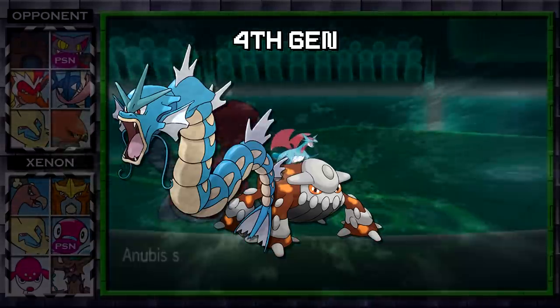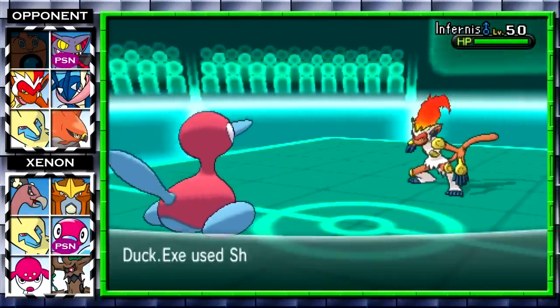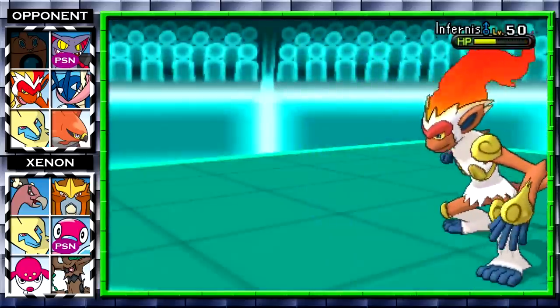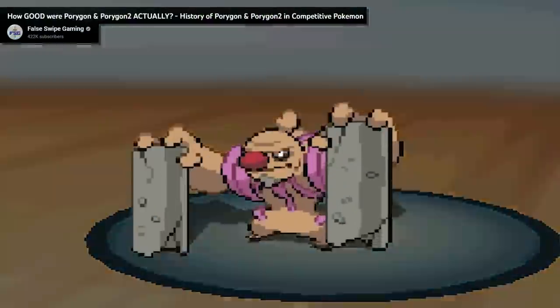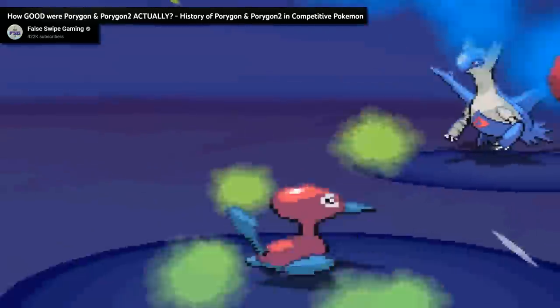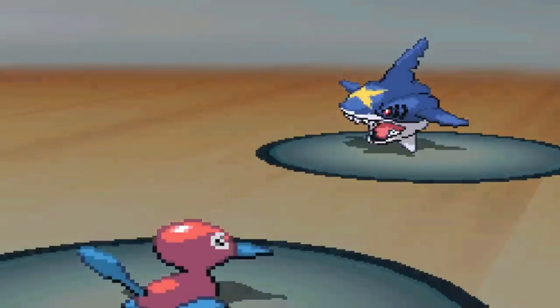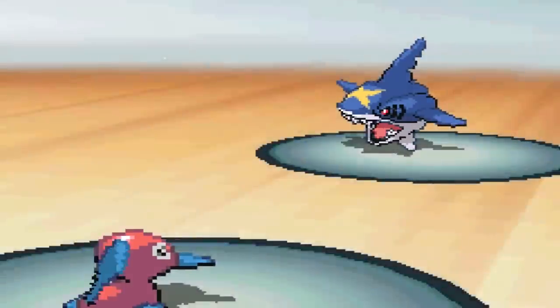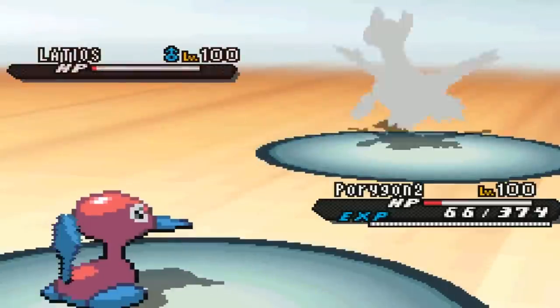However, once the Eviolite enters this picture, it's no contest. Porygon-Z can't take hits anymore, while Porygon2 takes an endless parade of hits — not needing to resist them because its bulk is so high — proceeding to easily dish out irritating status while repeatedly checking dangerous threats. It started right away with Porygon2 and Porygon-Z both occupying Gen 5 UU, but Porygon2 being a more defining Pokemon, even seeing a lot of usage on Trick Room teams, while Porygon-Z was much more niche.